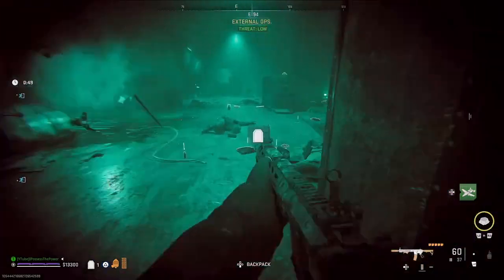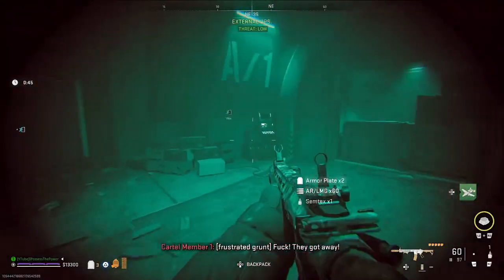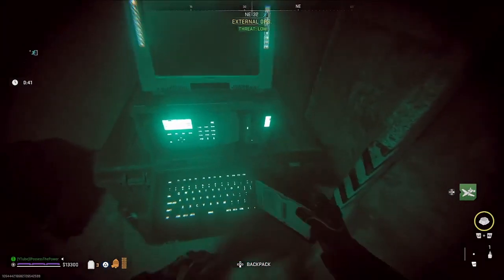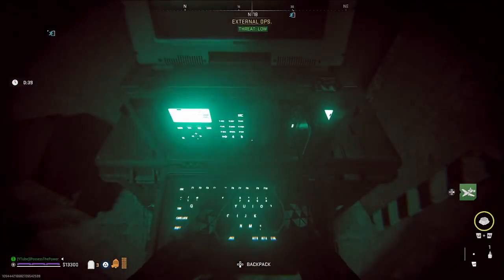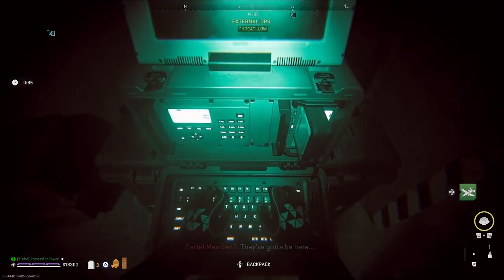Just know that you might be able to kill cartel members outside of this area. Every bunker entrance you come into has a new way of getting into what I'm guessing is chemical storage — the central area. Each bunker area has its own enemies, so you might be able to find them outside of this. This is just how I found mine.